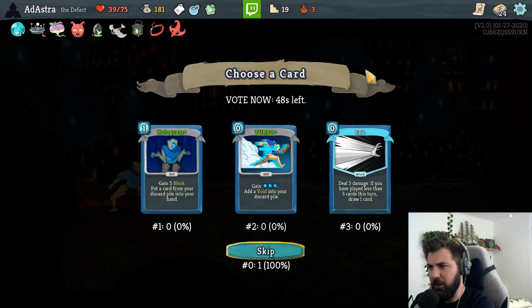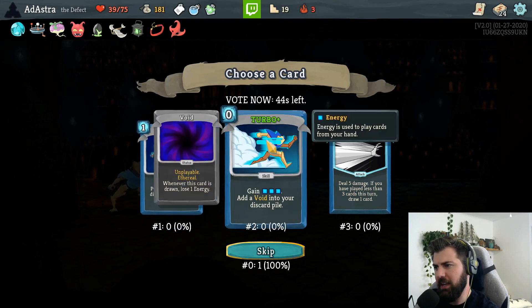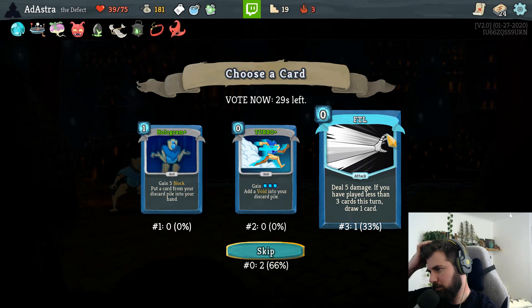I think skipping is the right way to go here. Hologram: gain five block and put a card from your discard pile into your hand. Turbo: gain three energy and add a void to our discard pile. Or we can FTL: deal five damage, and if you've played less than three cards this turn, draw one card. Does anyone know what FTL stands for?